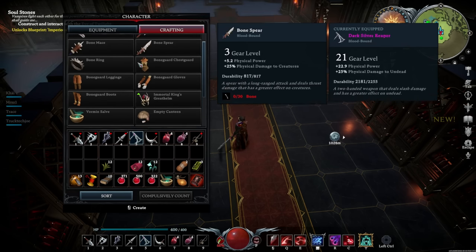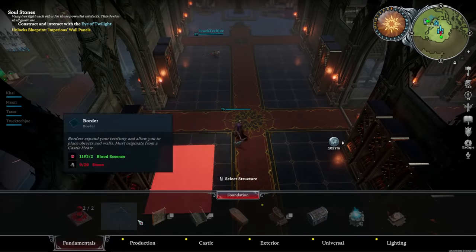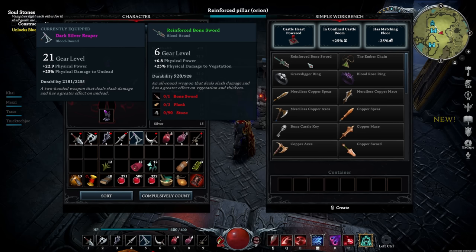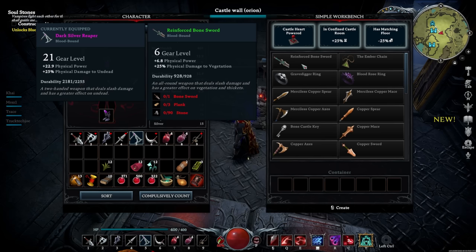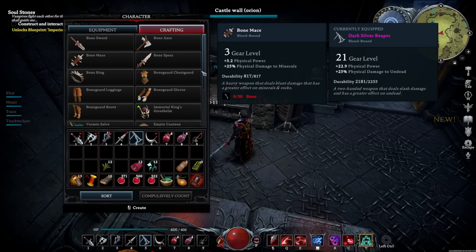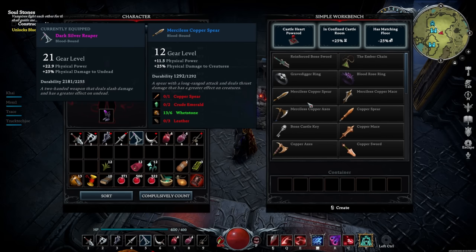Once you have your bone gear, you're going to unlock your first workbench. Once you've placed it, you'll immediately have access to reinforced stuff - reinforced bone swords, reinforced bone spear, all that. Basically it's just building off that first set of items you already unlocked, so your bone sword, your chest piece, and weapons too. It's just upgrades from what you already have.